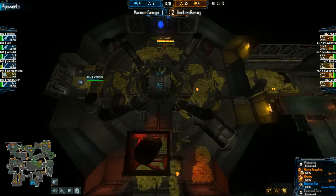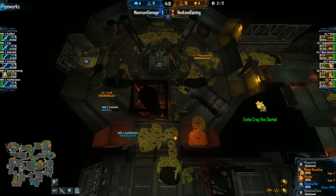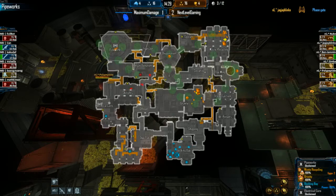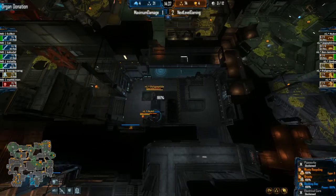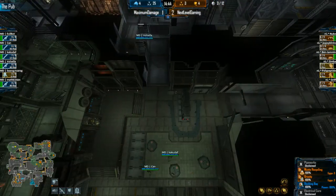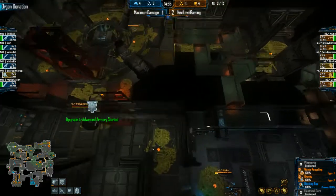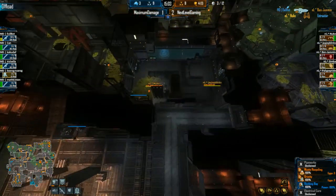That was a pretty good save — they basically saved almost all of it. Look at what he's doing, trying to be quiet, going to surprise these guys. Hello — there's an onos in front of you! Great hit, and skulks are on the phase gate. With the help of the lurk the phase gate goes down. Marines are sitting on four extractors — they did have one in oxygenation. Organ donation is going to go down, electrical core is going to go down. Maximum damage doesn't have the tech to fend against this. Armor two is almost done but they have no jet packs — weapons two, armor two, shotguns — but they won't be able to chase down this onos if it's smart enough to disengage.